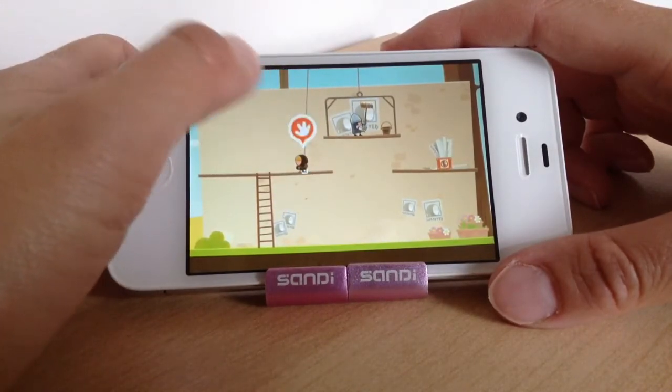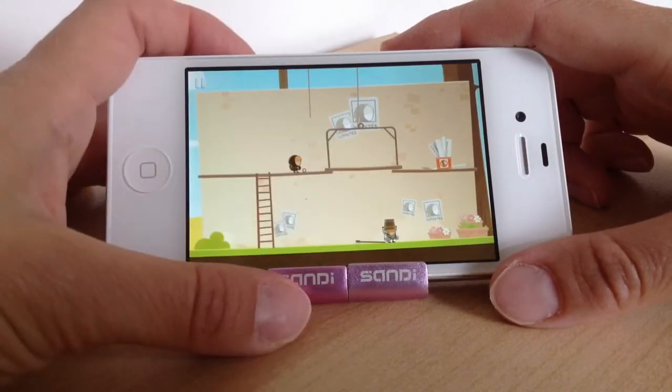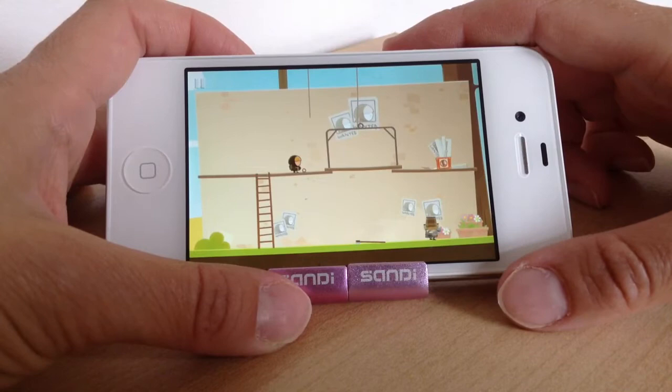It's telling us you can do something with the barrel, so if you tap it, that gets rid of the knight. If the knight sees you, you have to start the level all over again.